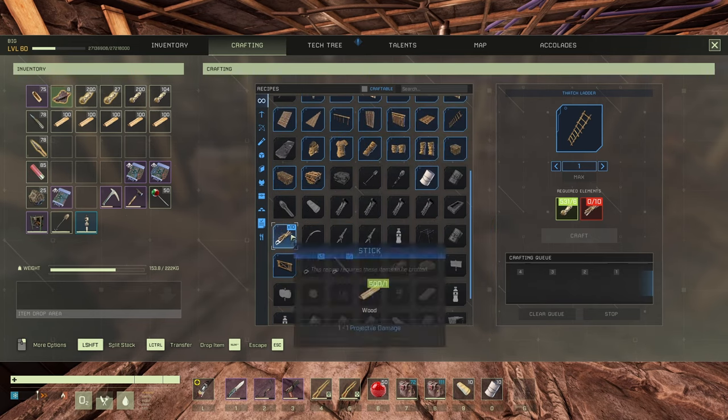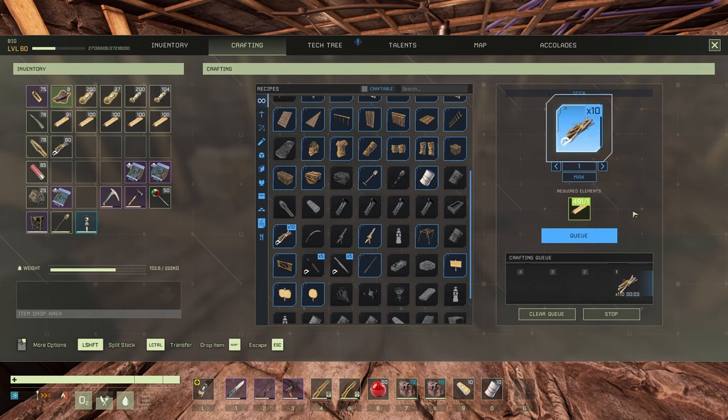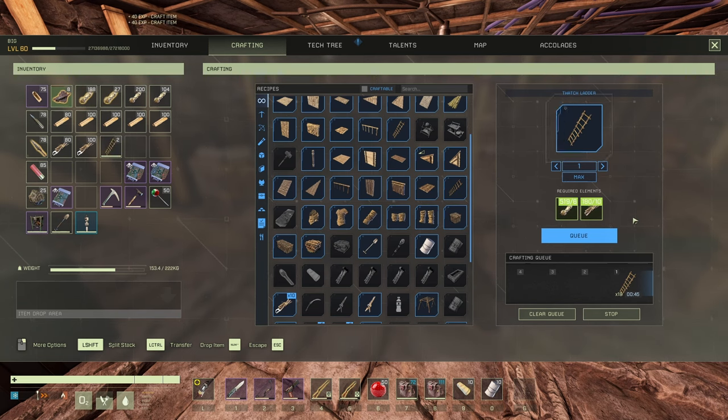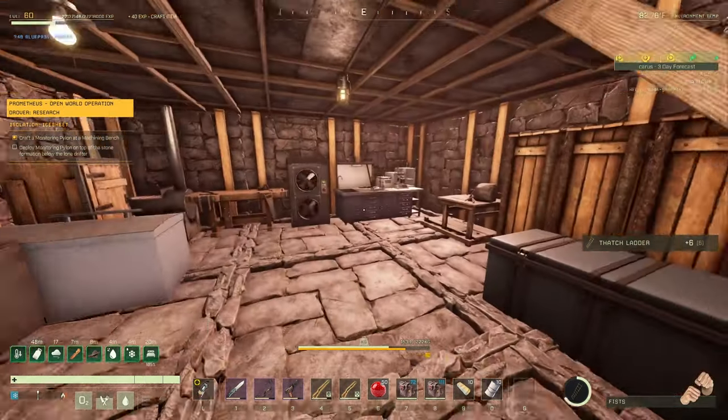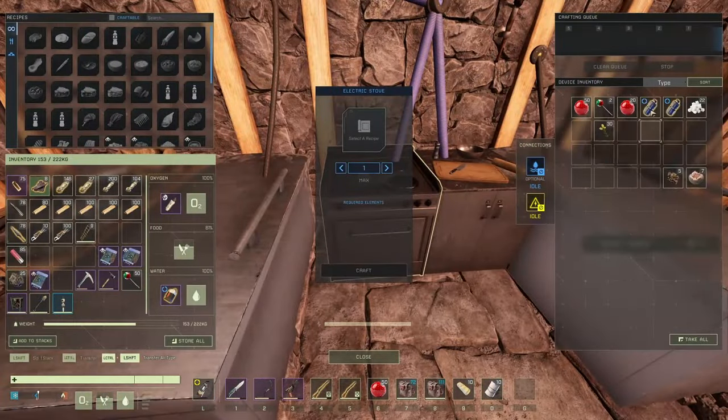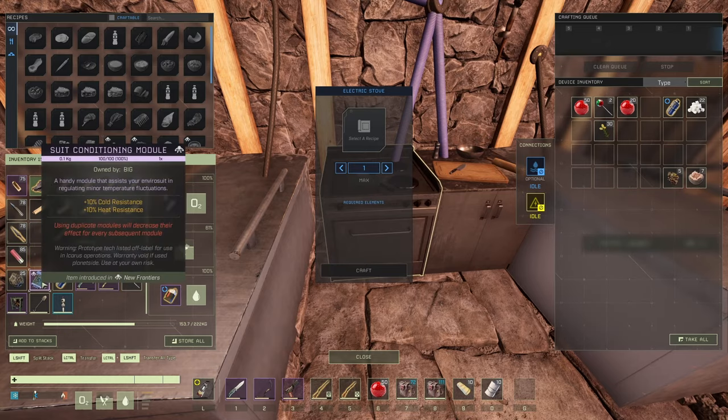One wood gives me one leather — 10 wood gives 10, so 20 wood gives 20 leathers. Let's make sticks. Give me 20 — will it be enough? 20 leathers, you can get pretty high. Should we make 40? I don't know honestly. I can always dump them — let's go with only 20 because we can get more in there.